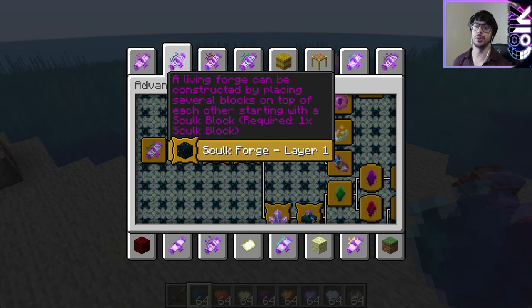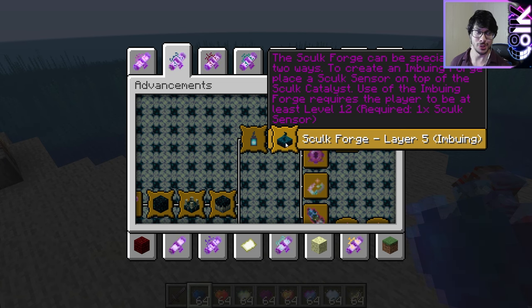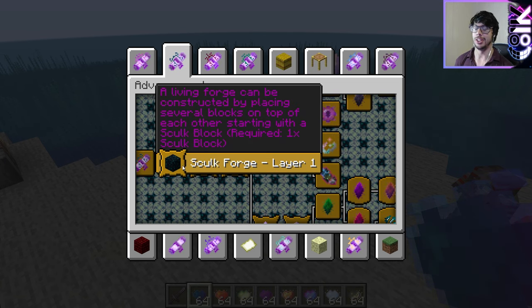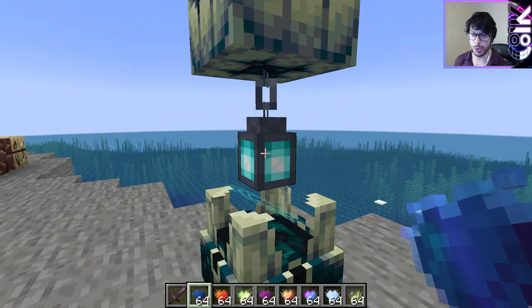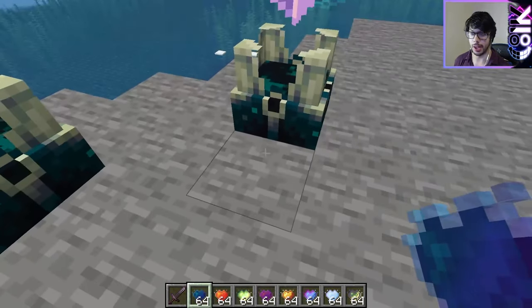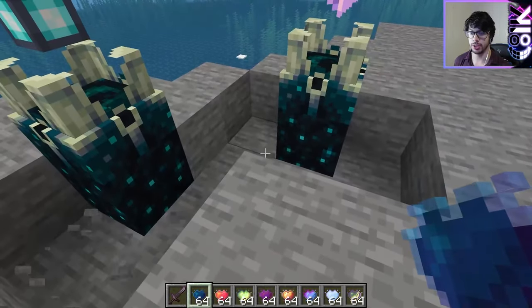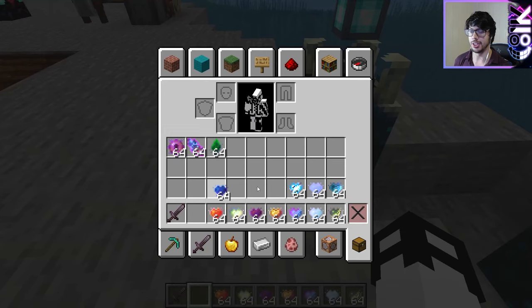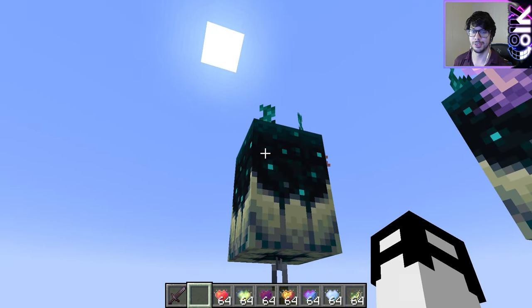We have Shulk Forge layers one, two, four, three, five — it's also a bit confusing. You can see them here and maybe understand why. In the middle we have a Soul Lantern, and here we have an Amethyst Cluster. Down here we have an additional Shulk Block. The idea was that you go one, two, four, three, five in order to assemble them.